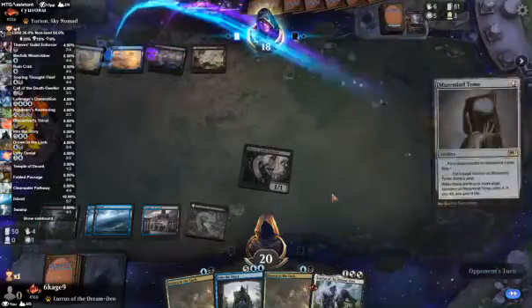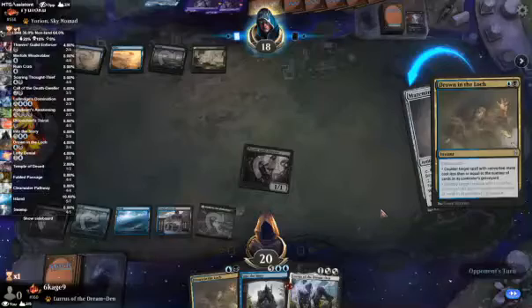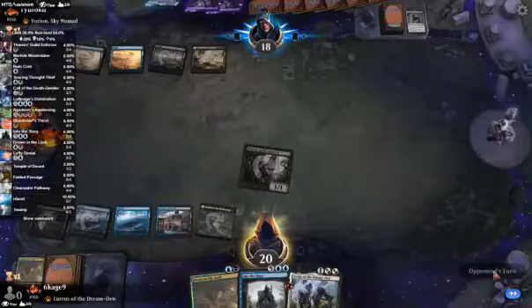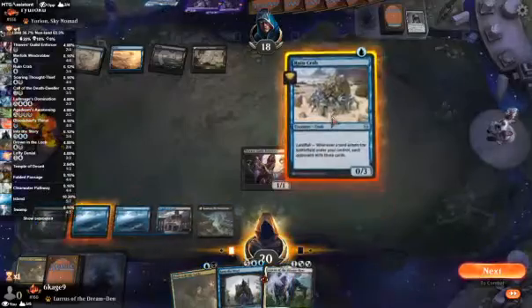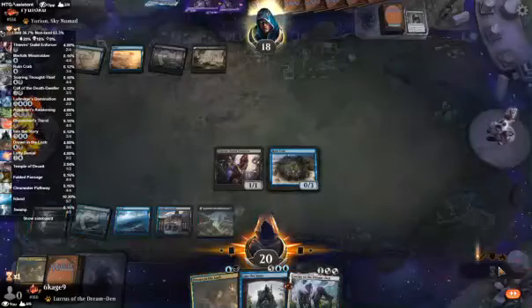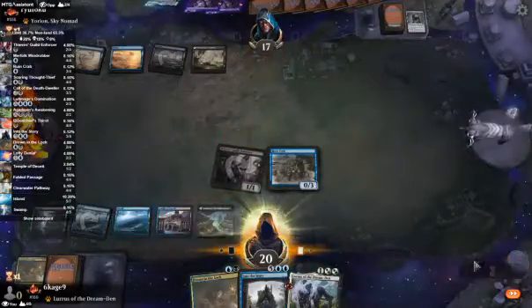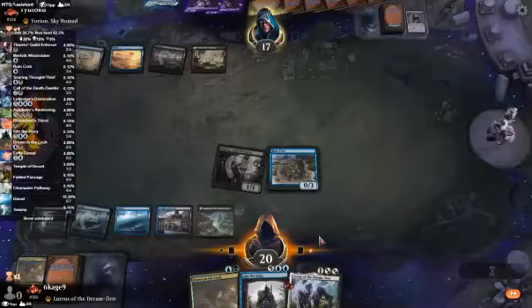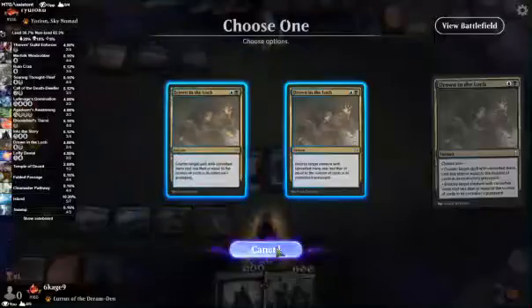Too much card advantage. Crab. Four cards — they can't... They probably want me to do that.